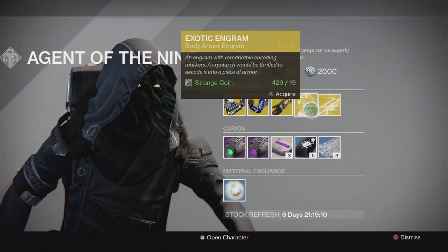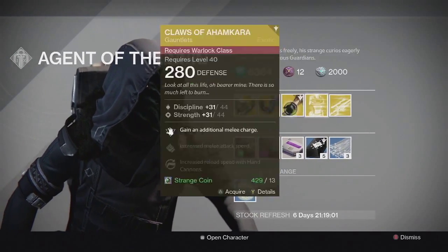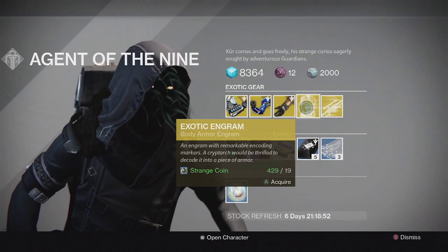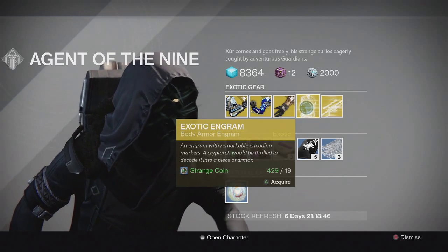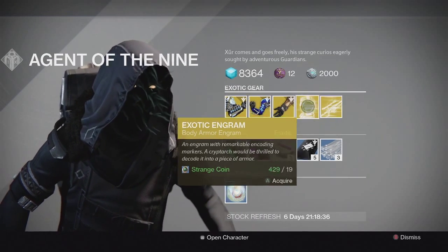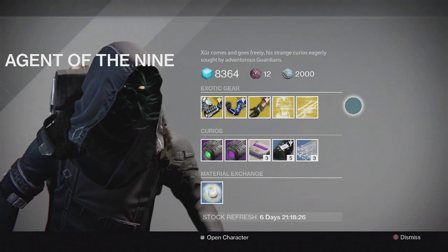For the engrams, we have the Chest Piece Exotic Engram, and the Legacy Engram is a special weapon engram. Go ahead and pick up your engrams if you need something. I'm not into opening exotic engrams right now, just because they're going to come out at 310, and 310 right now is not going to help my light level too much. I'm holding off until maybe we can decrypt exotics at 320 eventually — I don't know if they'll allow that, but hopefully that becomes a thing, or we'll just have to stick to getting exotics from Trials, the silver tier packages, and raid gear to level up.